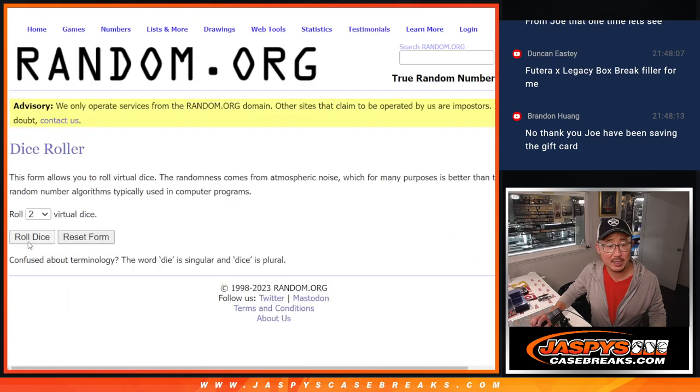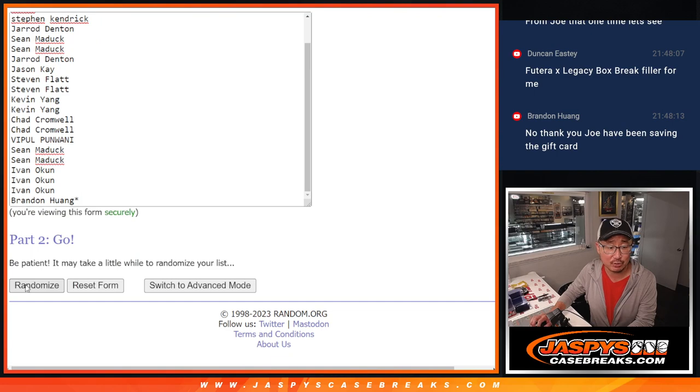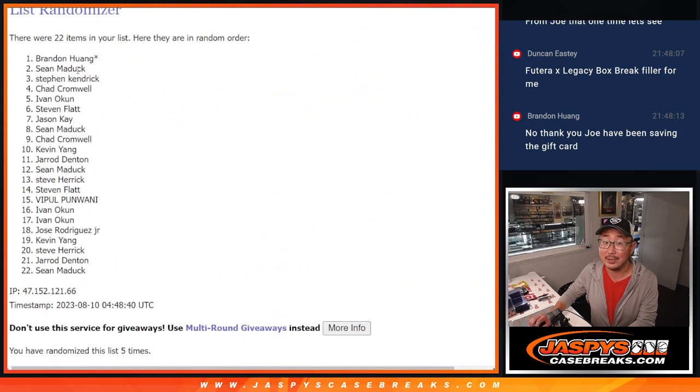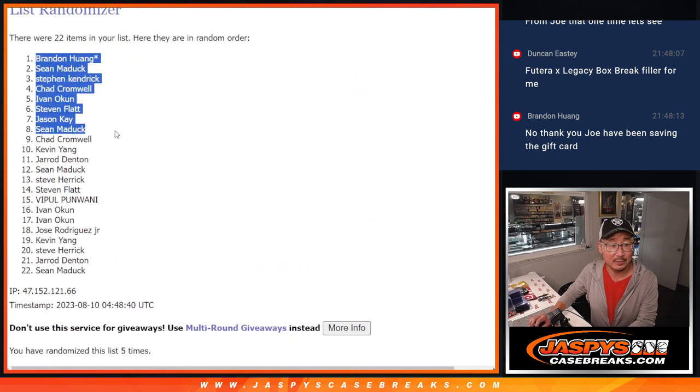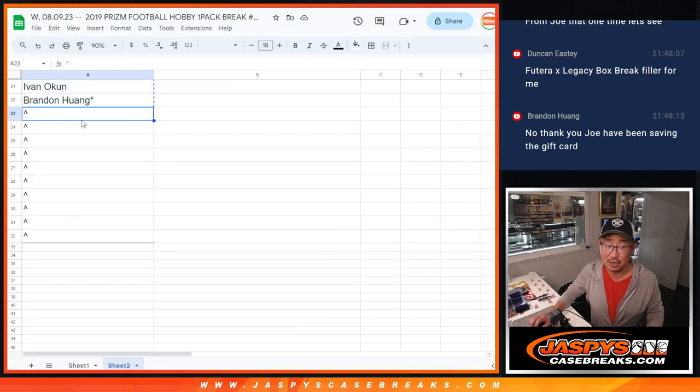Let's roll it, let's randomize it. One and a four — five times, top 10 after five, five extra spots. Brandon, Sean, Stephen, Chad, Ivan, Stephen Flatt, Jason, Sean, Maddox, Chad, and Kevin — extra spots going your way after five. It's a good start.